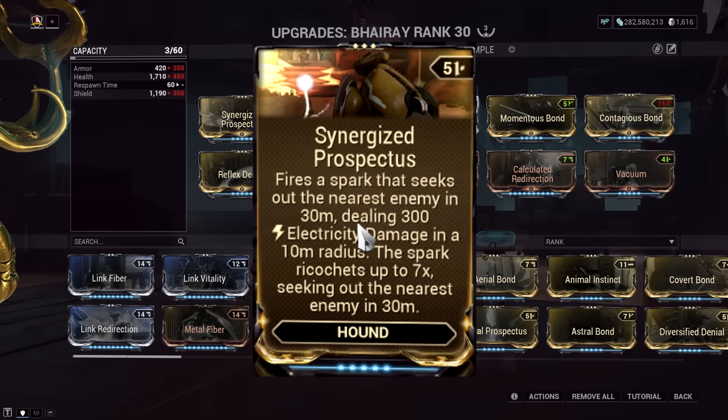For the Prospectus mod, go Synergize. The bounce of the spark is too good for reapplying elements — this should be your main go-to for the build, especially for offensiveness.